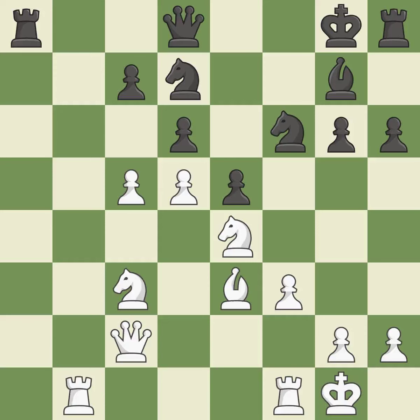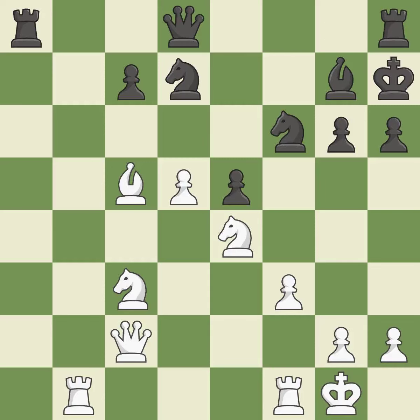This checks the king while also posing a threat of revealing an attack on a pawn — it is ideal. Not the finest — it is incorrect. There was just one smart move to be made — it is incorrect. This poses a risk of winning a pawn — it is ideal. This makes it impossible for the adversary to gain a pawn — it is quite good.